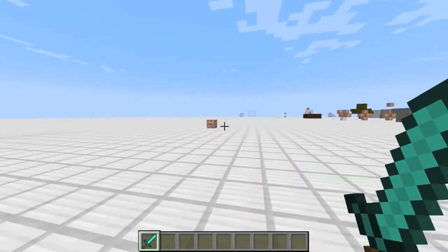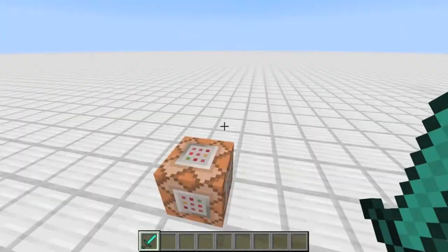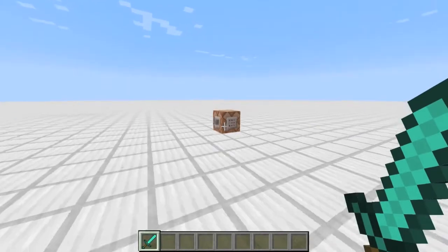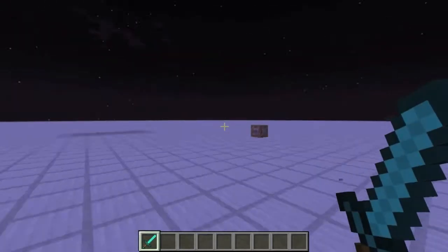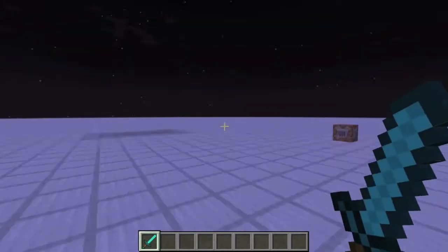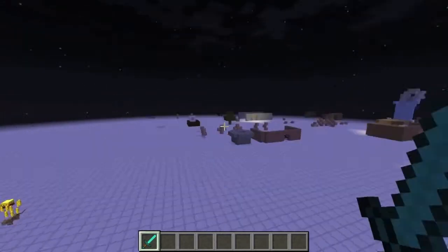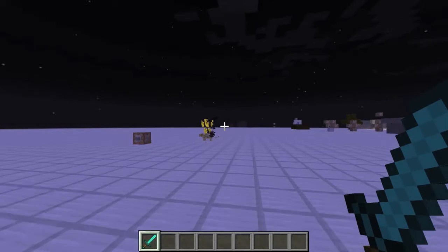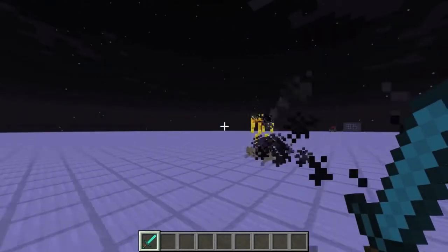Right now it isn't spawning because it's daytime and of course monster mobs don't spawn in the daytime. So if we just hit this button it'll come to nighttime. You'll see I have natural mob spawning off just so we don't get crowded with zombies and skeletons — this is actually my testing world — but there you go, one of the mobs has actually spawned.